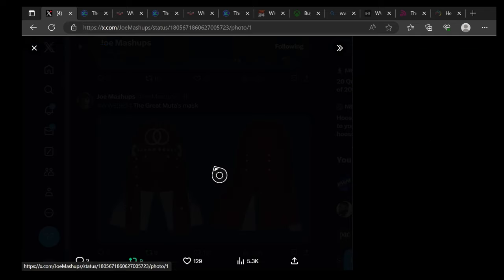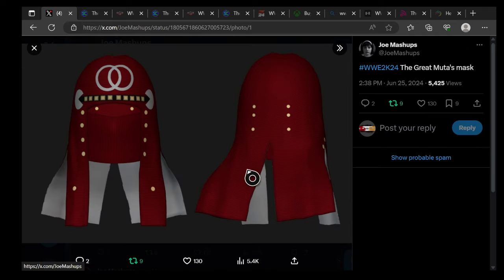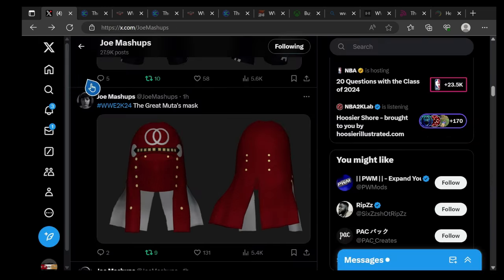Next is the Great Muta's mask. It's red and white, as you guys can see right here — red, white, and gold. Are you guys gonna use the Great Muta in WWE 2K24? Let me know in the comments. It's 50/50 for me — I'll probably have him in my Universe mode. The Great Muta's mask right here looks pretty cool.